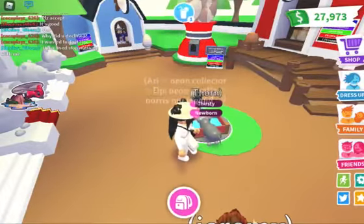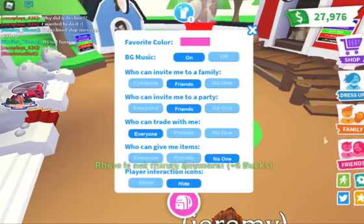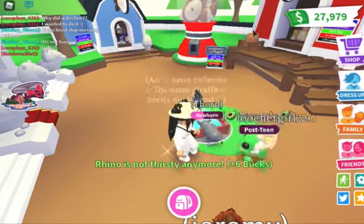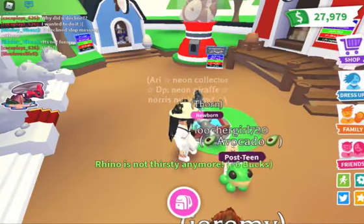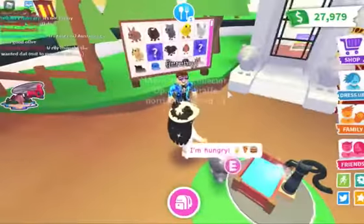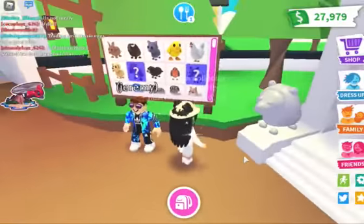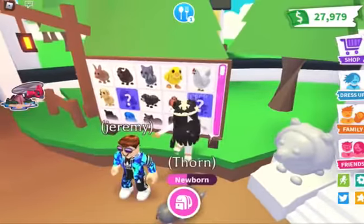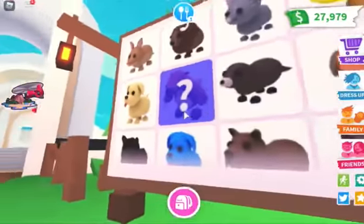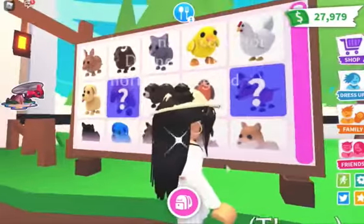Let me give it water. Okay, now it's hungry, but we don't have to worry about that. When you first come to the pet store, you're gonna see the pet board with all the pets. The ones I mostly don't have are the dinosaur ones — the new eggs. You can see that's part of the new update; that's from the fossil egg that hasn't come yet.